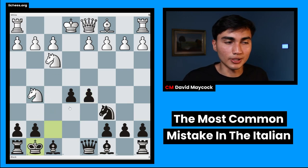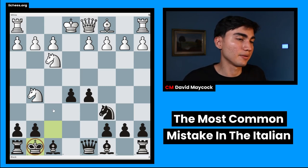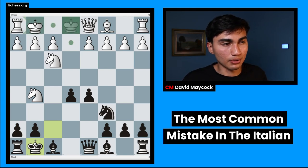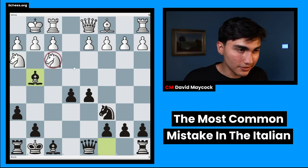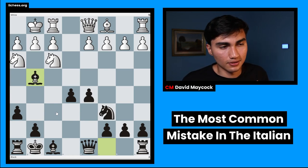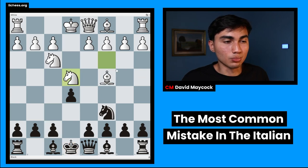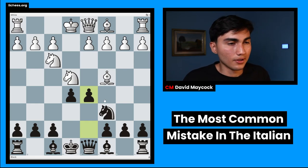Even though you have to deal with a check, it's nothing to worry about — king g8. White cannot make the most of your weak king. You're going to push the knight soon with h6, and for example if white castles, you play h6, bishop g4, pinning the knight — it's an absolute nightmare for white. You'll play king h7, bishop d6, rook f8 — you manually castle as black. This is an advantage. So white has to play knight takes e4, so you play d5.